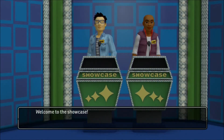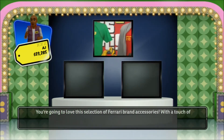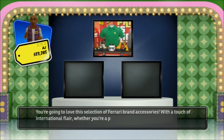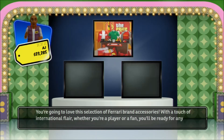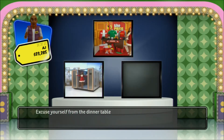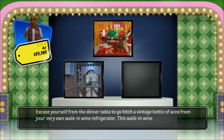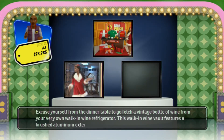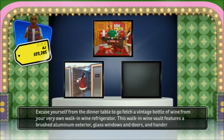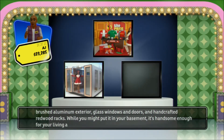Welcome to the Showcase! You're going to love this selection of Ferrari brand accessories. With a touch of international flair, whether you're a player or a fan, you'll be ready for any sporting event with these clothes, shoes, and athletic gear. Excuse yourself from the dinner table to fetch a vintage bottle of wine from your very own walk-in wine refrigerator. This walk-in wine vault features a brushed aluminum exterior, glass windows and doors, and handcrafted redwood racks — handsome enough for your living area.